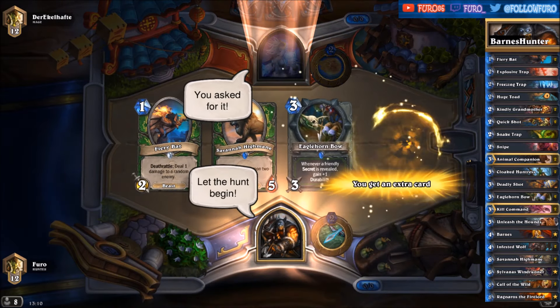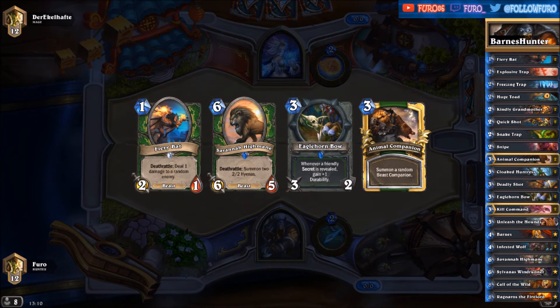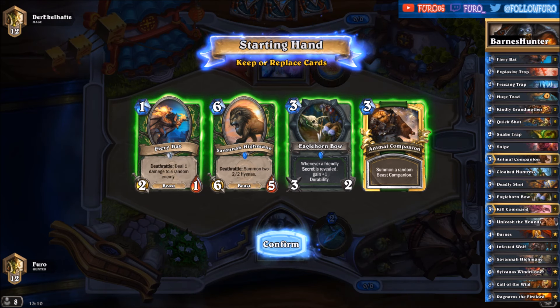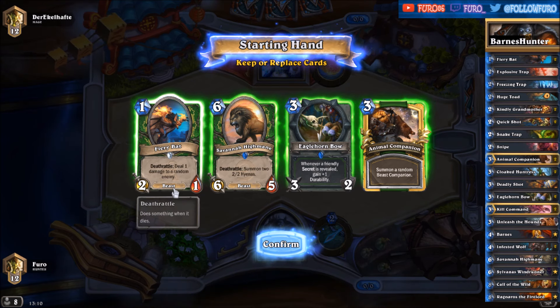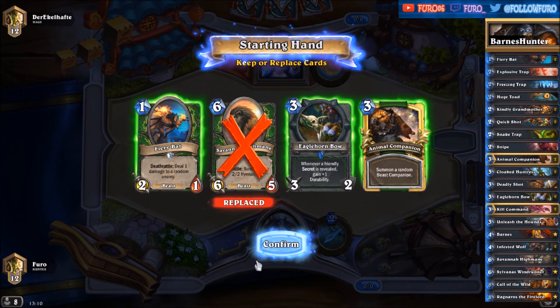Greetings and welcome back to another Hearthstone video. Yesterday was the release of the second wing of the Karazhan Adventure and we have seen some great new cards like Barnes and Kindly Grandmother. I was searching for a good list, found one made by Hellraiser and changed it a bit — put in some more Deathrattle creatures to increase the value of Barnes, and that's the decklist you are seeing right here.